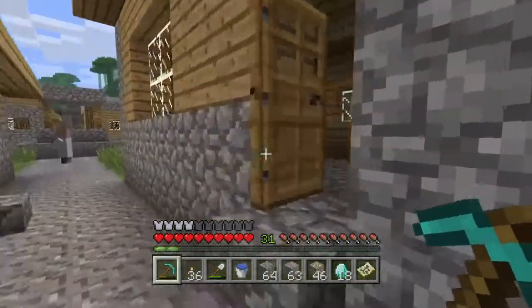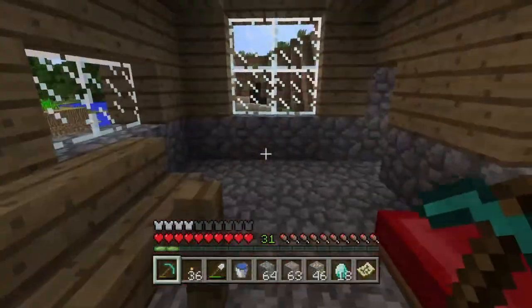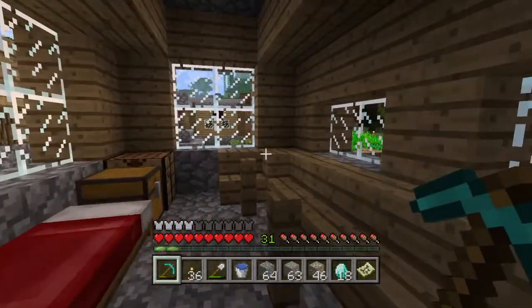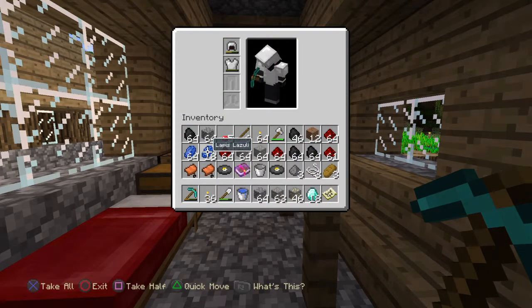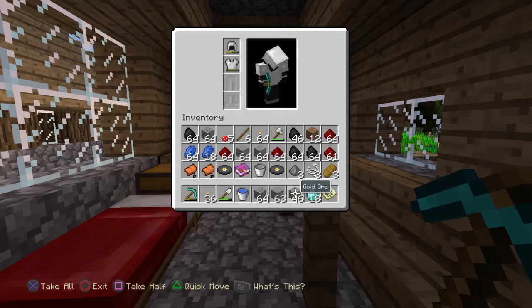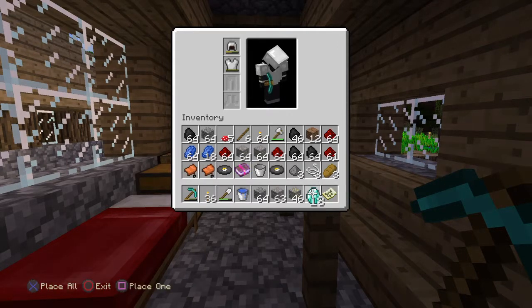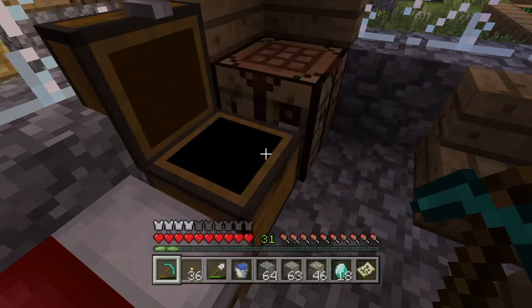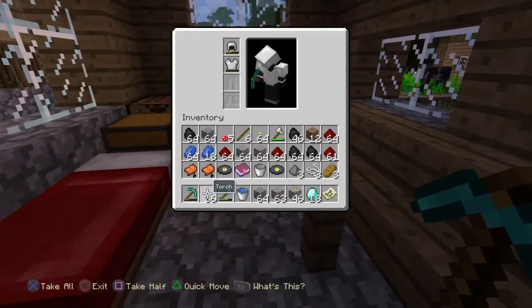Hey guys, once again I'm back — pretty successful mining trip, if I do say so myself. We got all of this lapis — a stack and a quarter. We got four stacks of redstone, a couple more music discs and saddles, a Knockback 2 book, some cobblestone, a couple stacks of iron — three of them — three quarters of a stack of gold. Is that 13 or 18 diamonds? It's 18. We got a bunch of stuff.